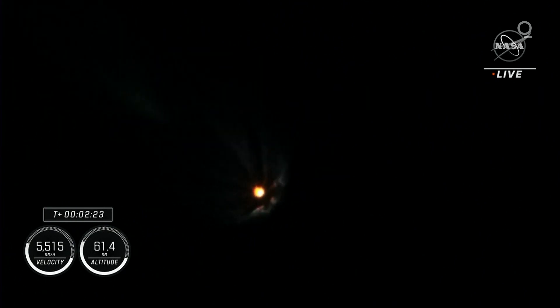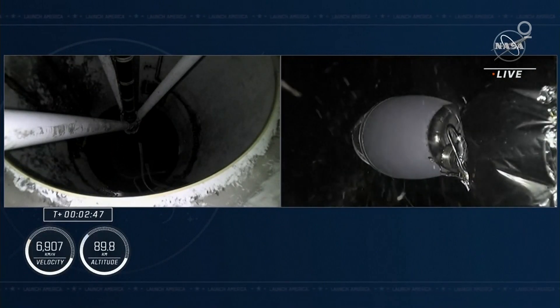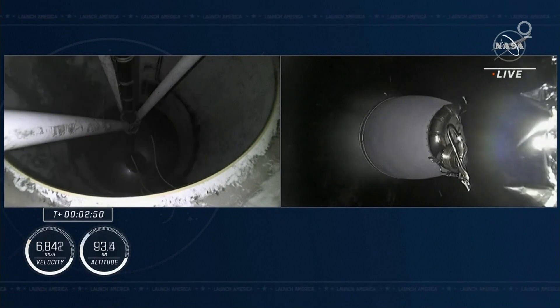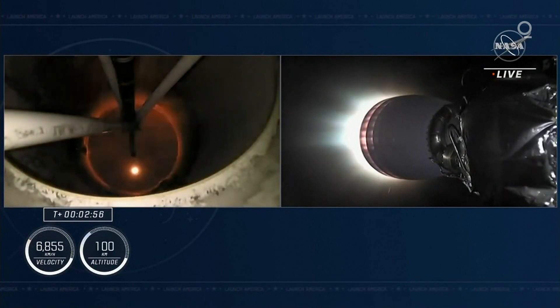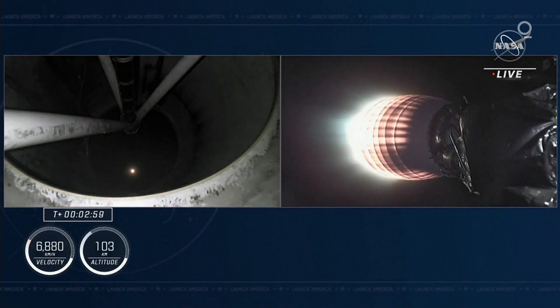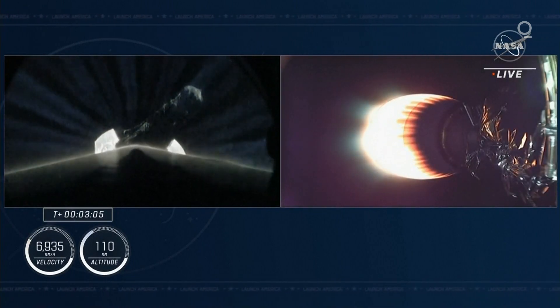Stage 1 throttle up. Nine Merlin engines starting to throttle down. Standing by for MECO. And MECO. Stage separation confirmed. MECO and stage separation are confirmed. We see that second stage engine light. We're in the second half of the second abort mode. The second stage is lit, continuing to carry the Crew-4 astronauts onto orbit.